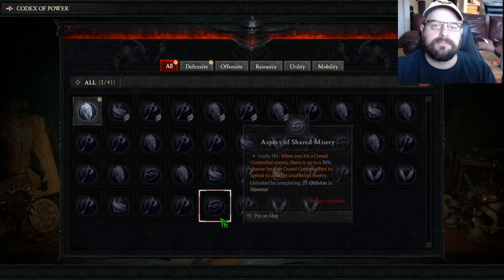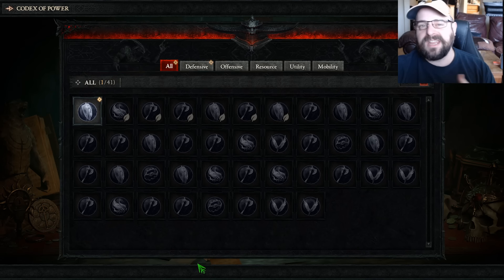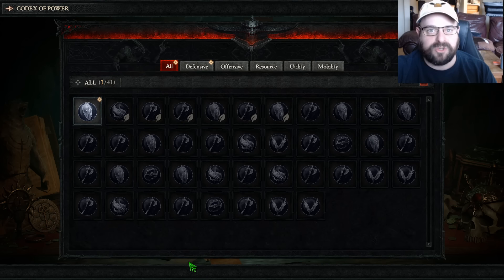I'm going to make sure I get some codex powers in before I try the capstone dungeon, just to make it a little easier. The thing to pay attention to is in your jewelry slots — it's really easy to not replace jewelry because you only get a little resistance and resistance doesn't really matter until you get to world tier 4. So you can keep your jewelry in there for a very long time, and you can really get maximum use out of spending those materials on the codex of power because you don't have that many materials to work with.